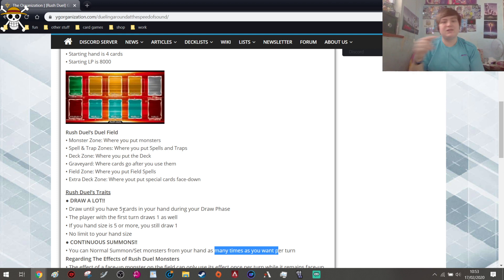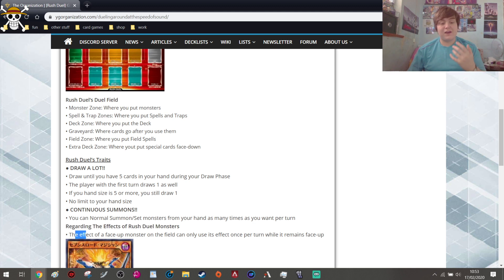That factors into why life points is 8,000 — because of it being so fast and being able to summon as many times as you want, you can't just die in one turn in this format, unless your opponent summons two 4,000 attack monsters. Regarding effects in Rush Duels, face-up monsters on the field can only use their effect once per turn while they remain face-up. If you set the monster and re-flip it, you can use the effect again. These are essentially soft once-per-turn effects — effects that don't state the card's name.